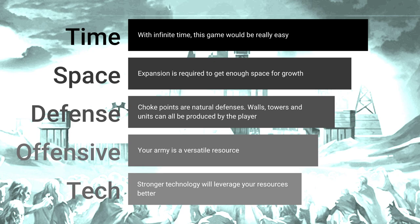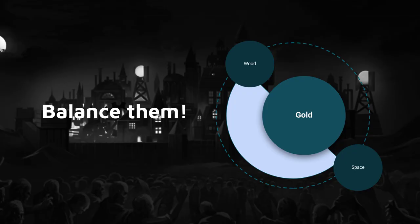Why are we talking about these resources? Because it's really important that you balance them. As a beginner you will usually cap different resources, and that's bad — obviously wasting resources is bad. What's important is knowing you want to balance these. If you build too many sawmills, you might not have enough gold to build anything with all that wood. So make sure you are balancing resources.